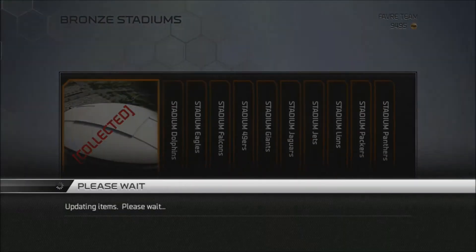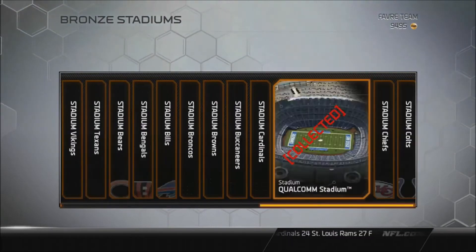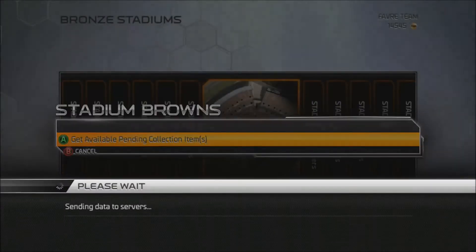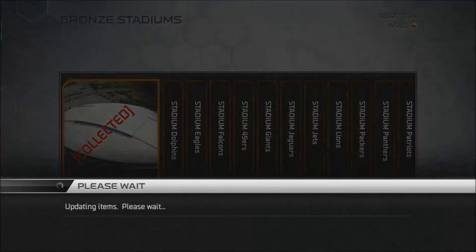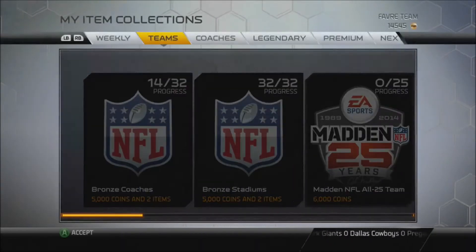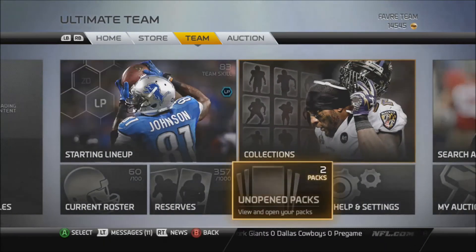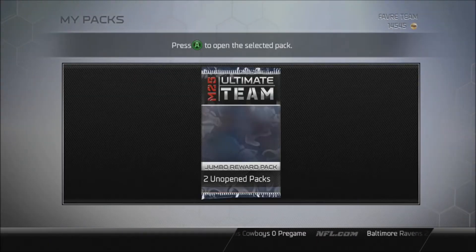We're going to go here and put this last card into the Bronze Stadium collection. I actually went to my reserves when I saw this — I thought there's no way I'm getting this collection done tonight. But I went and looked at my reserves and I had 26 out of the 32 stadiums, so that was easy. We've got about 15,000 coins now.